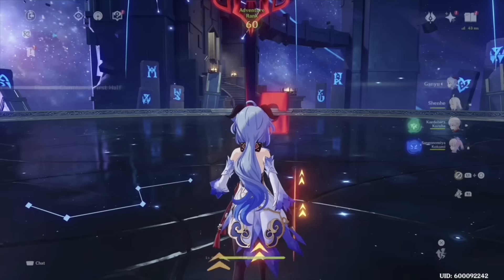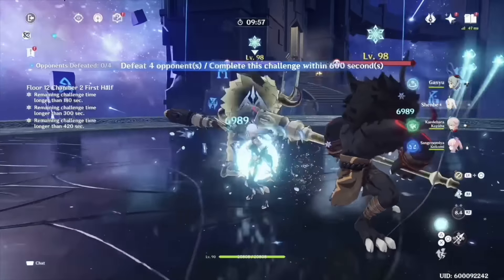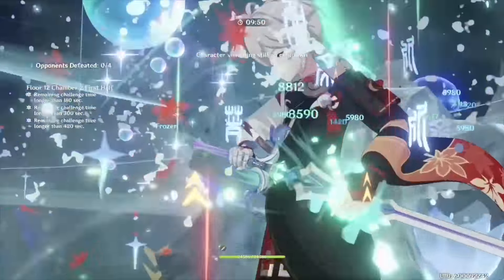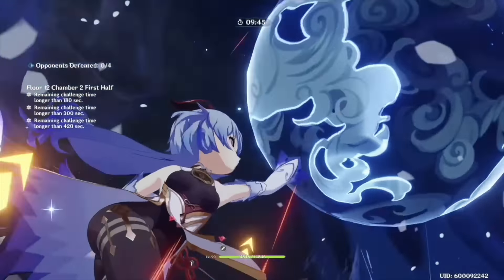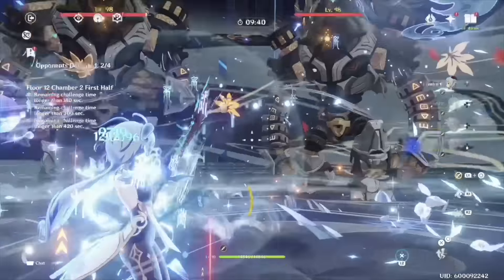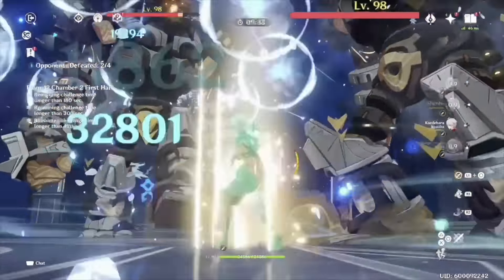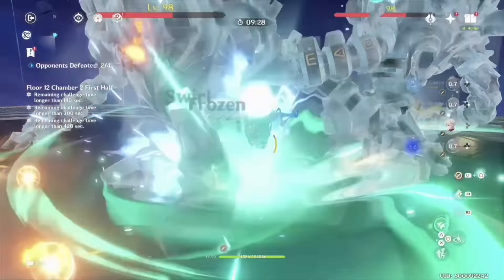So finally we get to talk about Chaska. She has one of the most interesting kits I've ever seen. Definitely has a lot of theory crafters scratching their heads because she's an Anemo DPS bow user that scales off attack with a crit rate ascension stat, but she's not really an Anemo DPS because it's not really going to be Anemo damage she's going to be focusing on, but other elemental damage. So it makes her kind of obscure when talking about team comps and different builds.